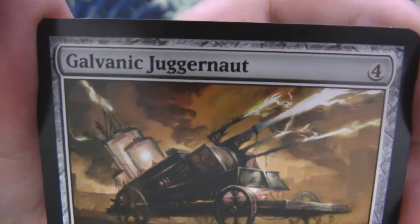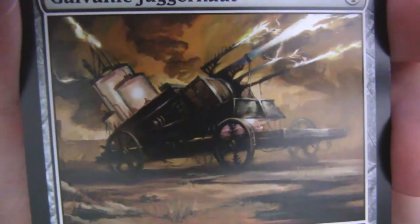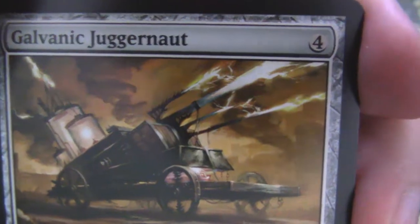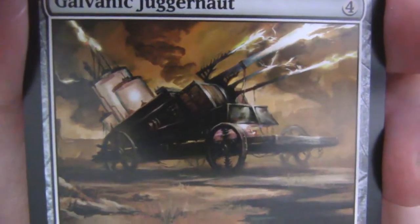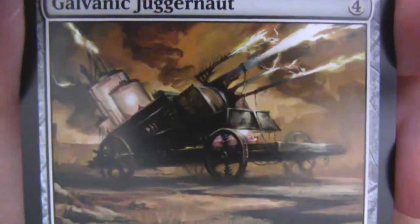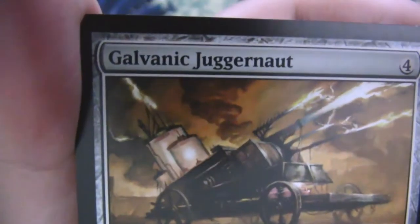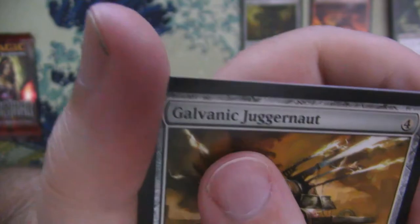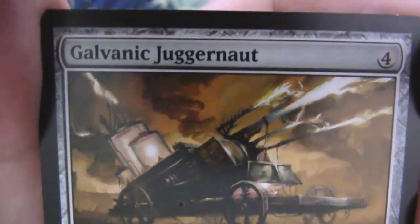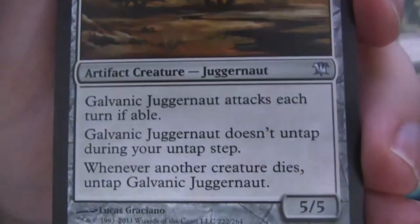We've got Galvanic Juggernaut — cool little contraption, looks like it's steam-powered maybe, but then it fires lightning, which is super cool. Looks like it's straight out of some steampunk design of that era. Some contraption powered by — maybe even powered by lightning, there's a little strip of lightning down the back, but who knows if that's powering it or just excess energy spilling out the back. No flavor text on this one — nice little 5-5.